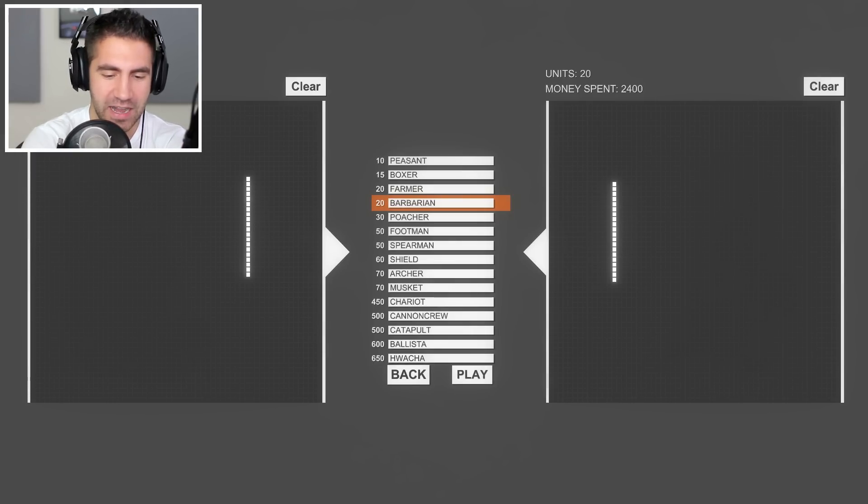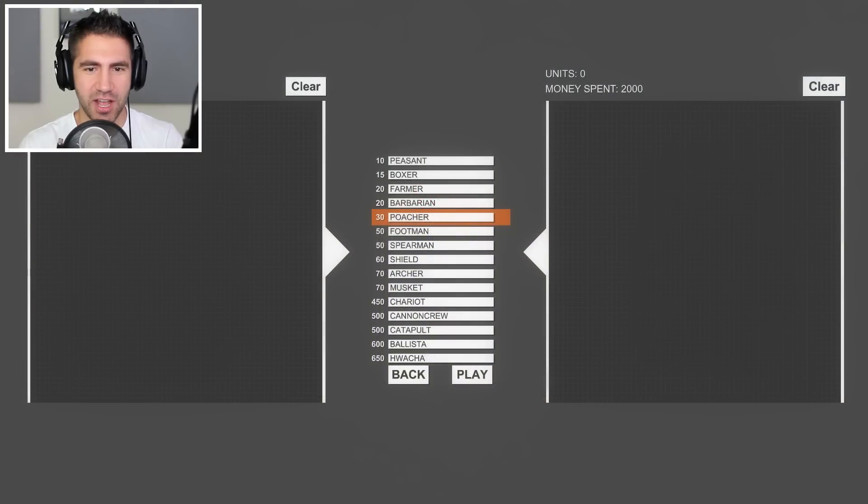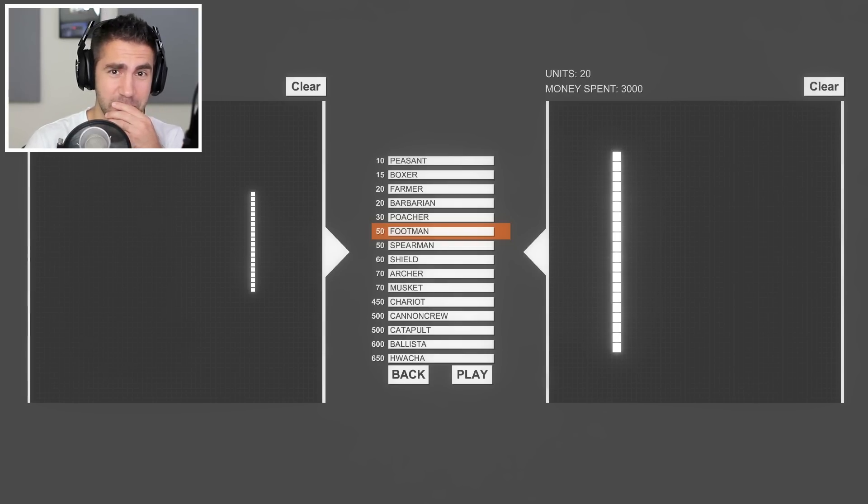That was a lot closer than I thought. Okay, next we got the poachers versus the footmen. Now I think they made some adjustments in the most recent update to the poachers — I think they decreased their health, but I think they increased their accuracy. The footmen are bigger. I think the poachers are better than they were before, but the footmen are going to have a big advantage.